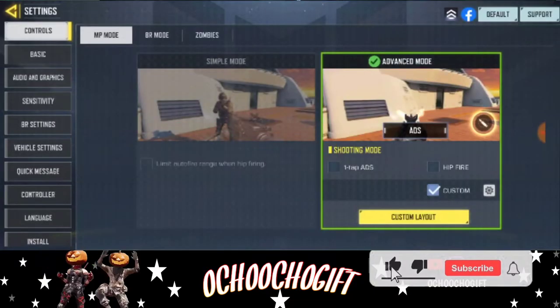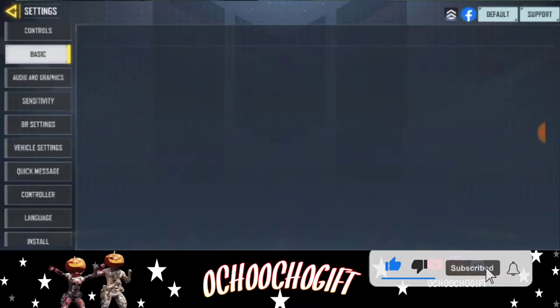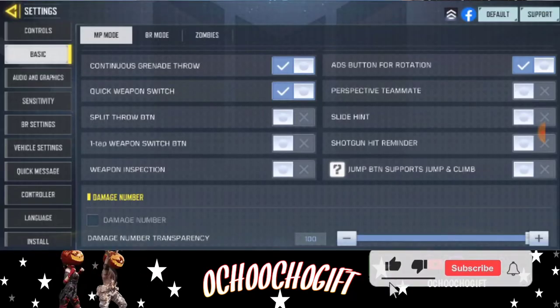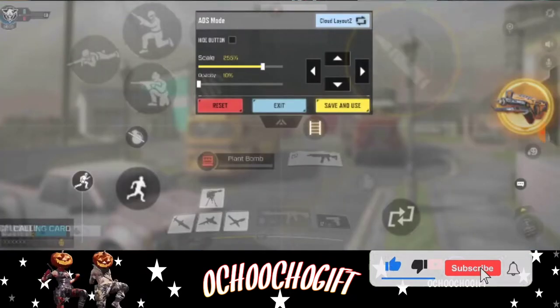Right now I've disabled it so you can't see it, but yours will show up. Just scroll down and you'll see the One Tap Weapon Switch button. Click on it, then go to Control and go to Customize Loadout.